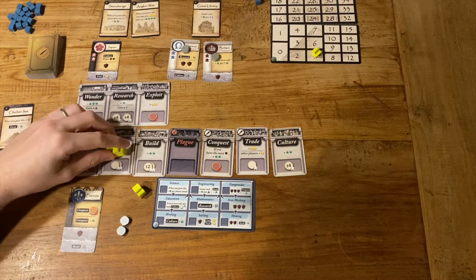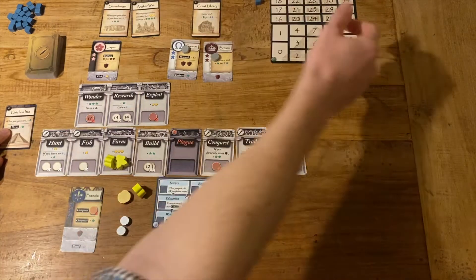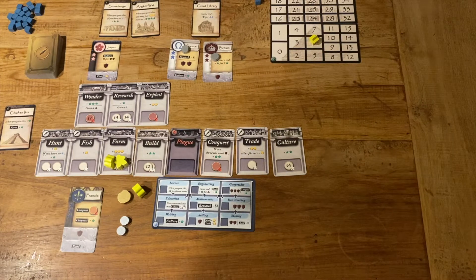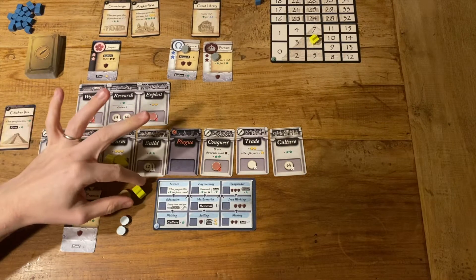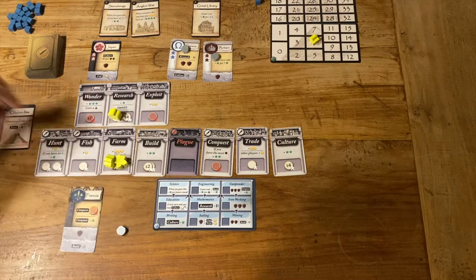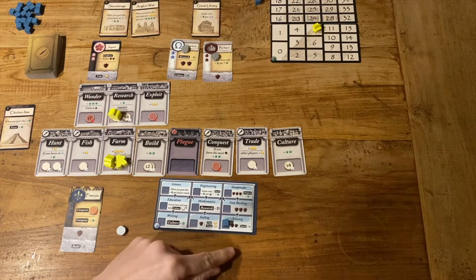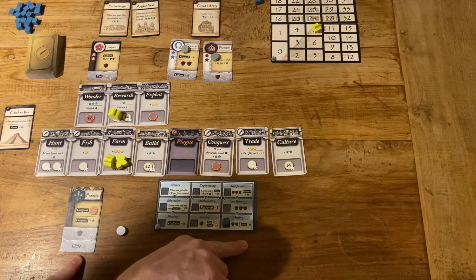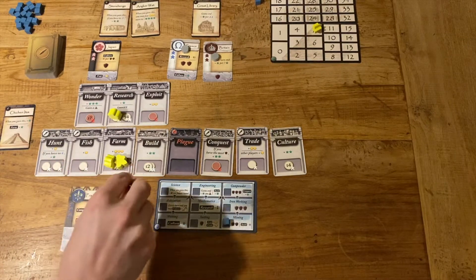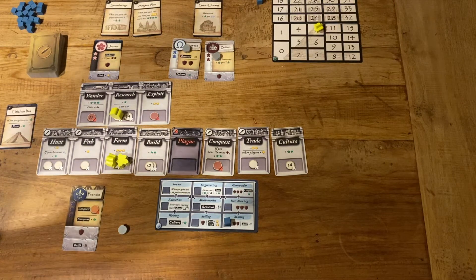I'm going to farm — two workers — which gets me three coins plus a point for Chichen Itza. I can't build anymore, but I could research. If I research mining, I pay four, gain a point and a technology cube. Mining gives me two extra military strength for a total of three, and it also lets me build for one coin cheaper. Combined with Egypt's wonder discount, I can build for free. I just have to place workers to activate it. That's a pretty sweet deal. That is turn two.